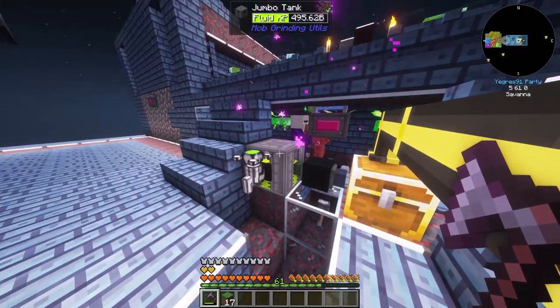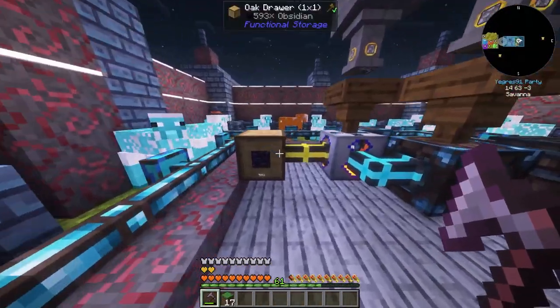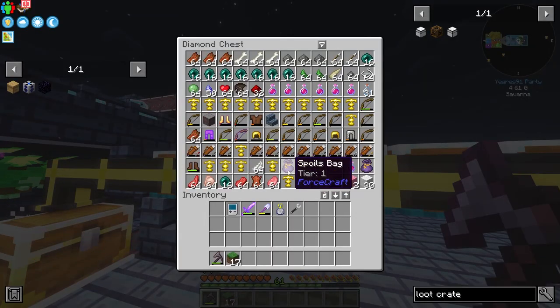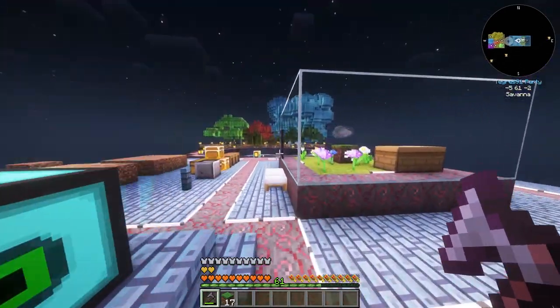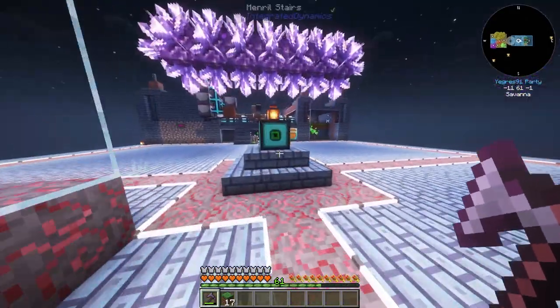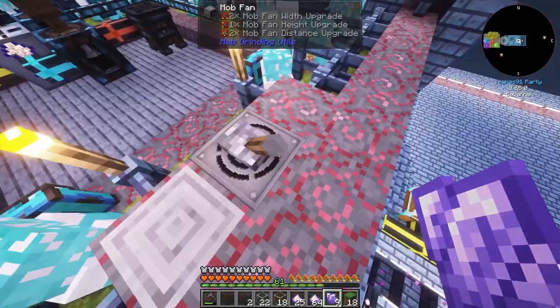We've got like 41 million power, we have 600 obsidian - everything is going slowly but surely. I did get some spoil bags and some of them are amazing. We got some honey and honeycombs.